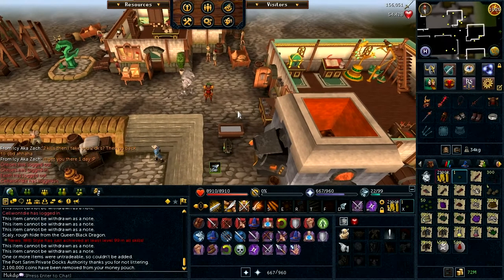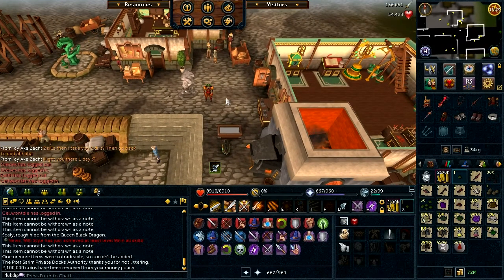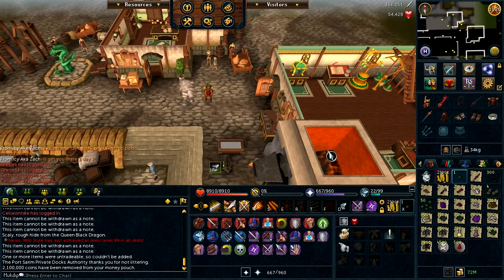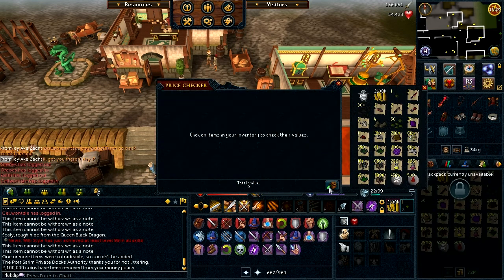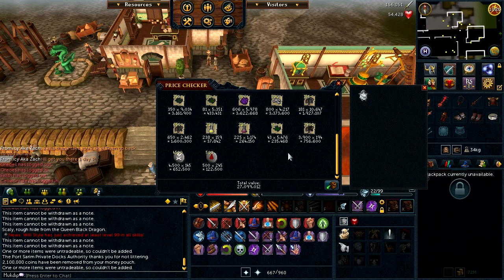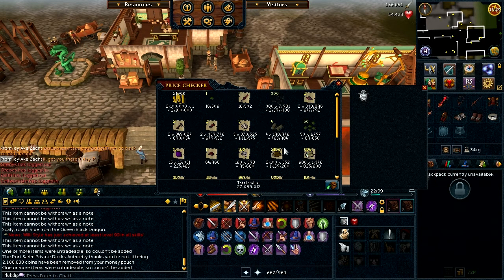How's it going guys, it's Muckdip here and welcome to a video where I've decided to kill QED 100 times. I currently have the loot here in my inventory, so let me just price check it all. As you can see, I managed to get 27,100,000 gold.